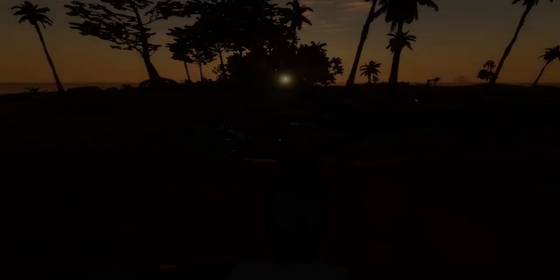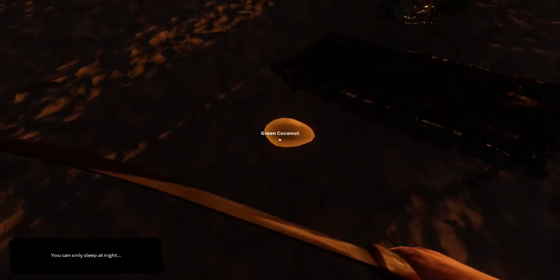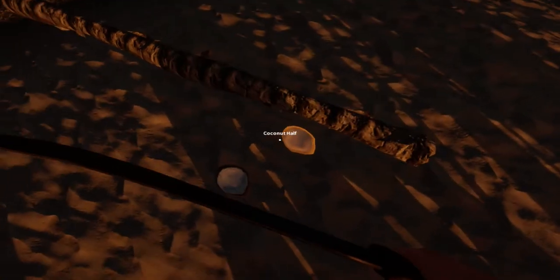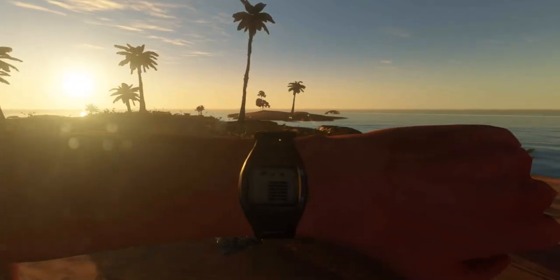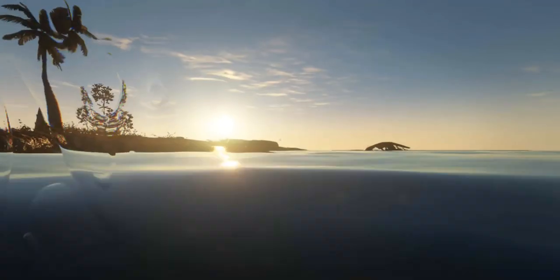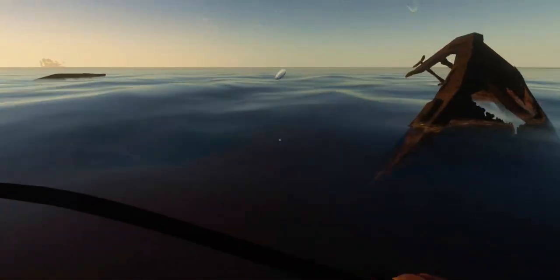Another confusing thing is the flare gun. You can find flare guns and possibly other guns, but what's the point? Is there going to be a boat that saves you after 50 days or something? It's a little unclear what some materials are actually for. Also, they should implement NPCs — NPCs would actually be quite a cool addition to the game.